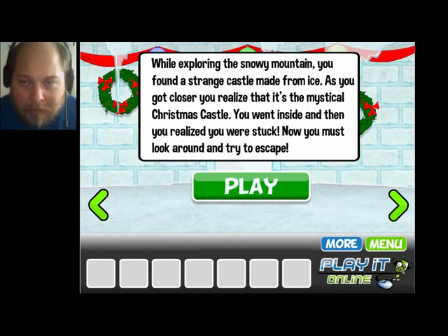I am now playing Escape Christmas Castle. I can't remember who it's by at the moment — I will make sure I get that information into the description below. While exploring the snowy mountain, you found a strange castle made from ice. As you got closer, you realized it's a mystical Christmas castle. You went inside, and then you realized you were stuck. Now you must look around and try to escape. So it's a point-and-click escape game.